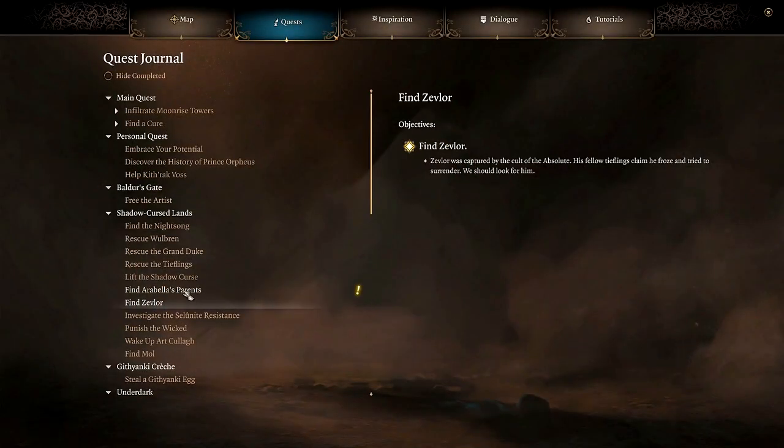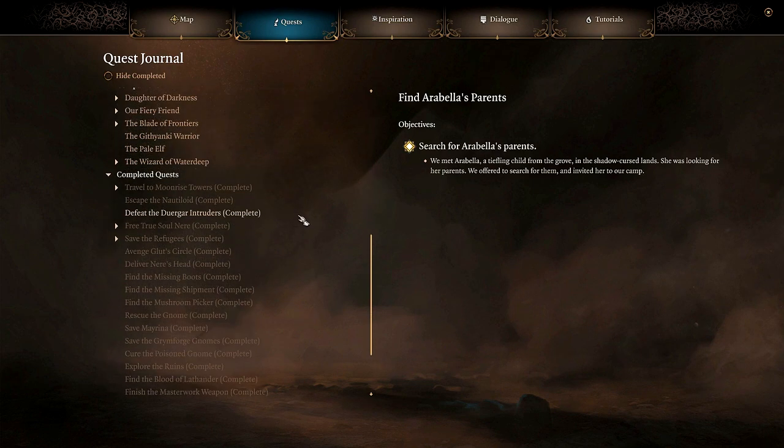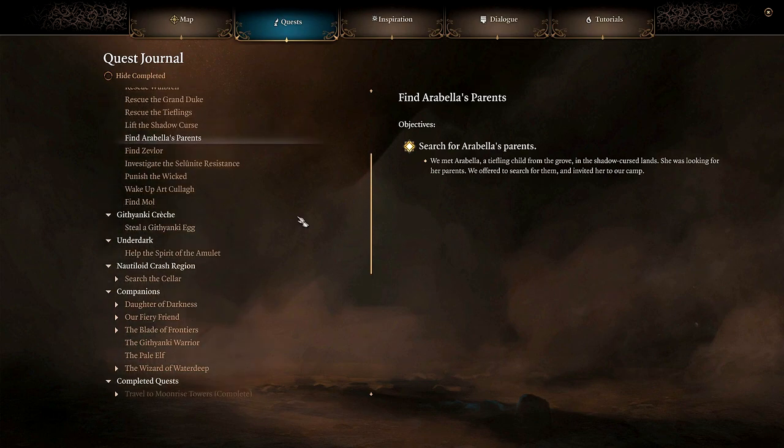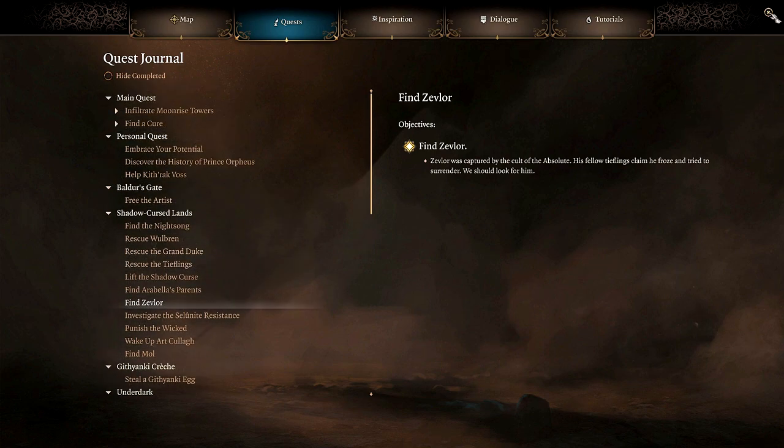Alright, we had a couple of journal entries updated here. Find Arabella's parents — I think this one's new. 'Search for Arabella's parents: We met Arabella, a tiefling child from the grove in the Shadow Cursed Lands. She was looking for her parents. We offered to search for them and invited her to our camp.' Cool. And then something about Zevlor — Find Zevlor. 'Zevlor was captured by the Cult of the Absolute. His fellow tieflings claim he froze and tried to surrender. We should look for him.' I thought I saw it say Find Zevlor was updated, but that looks like the same text to me.